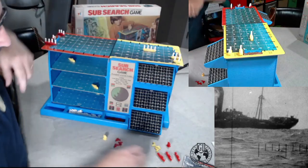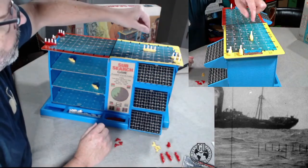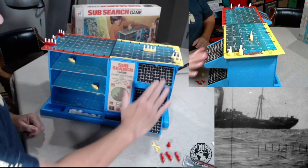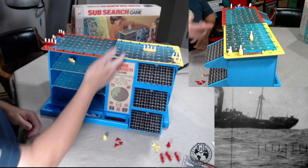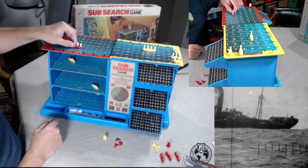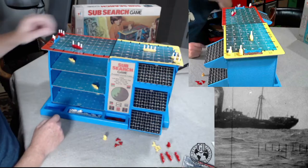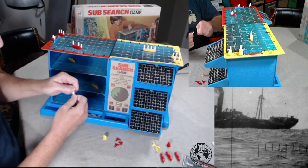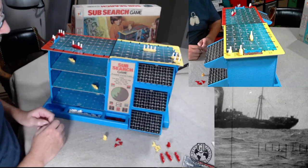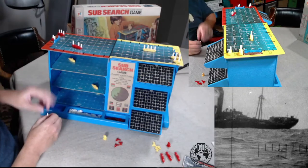So I'm on 16. I don't know where red has placed all their subs, but I'm going to fire a depth charge — and it's going to be a miss. I'll show you how we mark that. Red fires a depth charge and has to declare if it's going to explode at 100, 200, or 300 meters. Then there'll be a blast pattern. So let's say he said 200 meters.